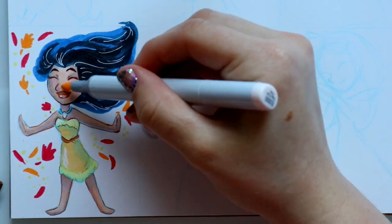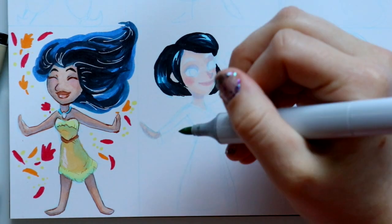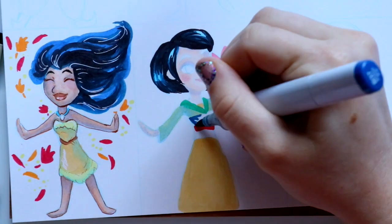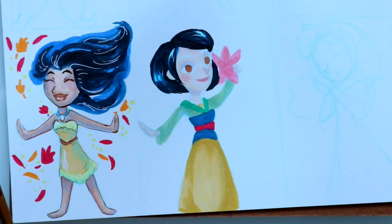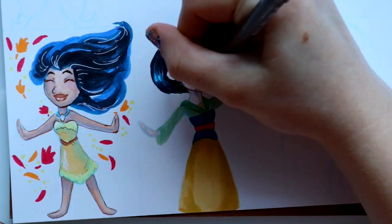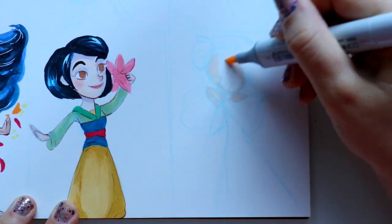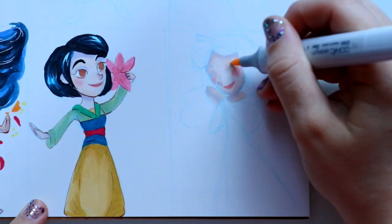Somebody suggested down below — I think it was either on my Instagram or in the comments on my last video — to go ahead and scan the princesses before I cut them out, and I'm really happy that I did. I scanned them all together as a whole. But when it came to last week's Disney princesses, there was a problem — Cinderella has been completely chopped, her shoulder is gone.